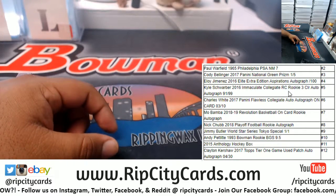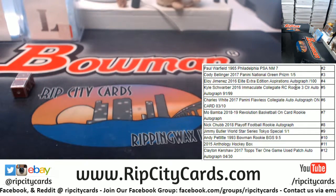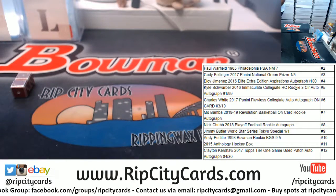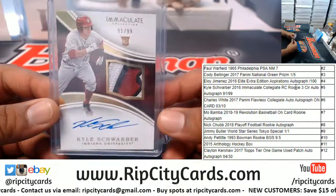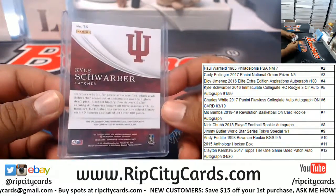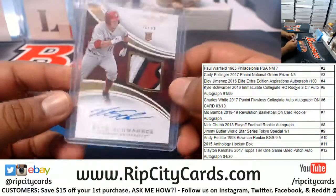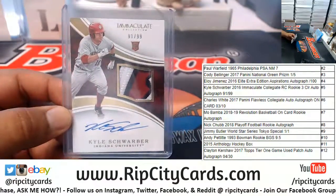2016 Immaculate Collegiate rookie card, three-color autograph numbered to 99. And there it is — as you can see it's numbered 91 out of 99. Kyle Schwarber, 2016 Immaculate Collegiate, three-color relic on-card auto — just like it says in the description. Headed your way Scotty J, hope you like it my dude. Thank you very much, we'll get it out to you.